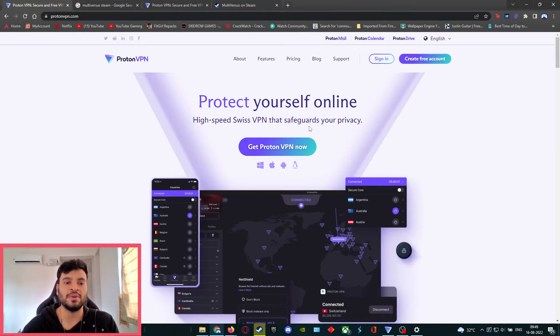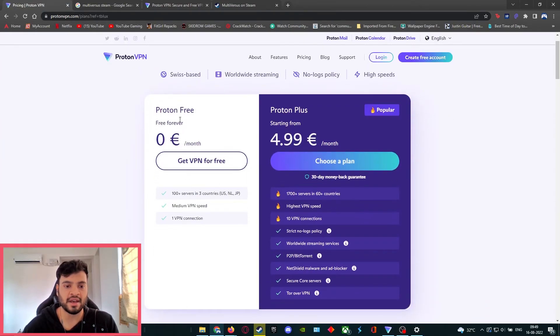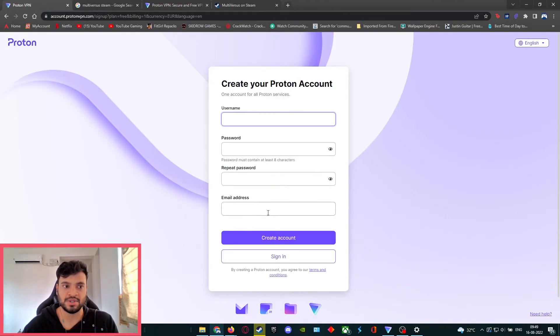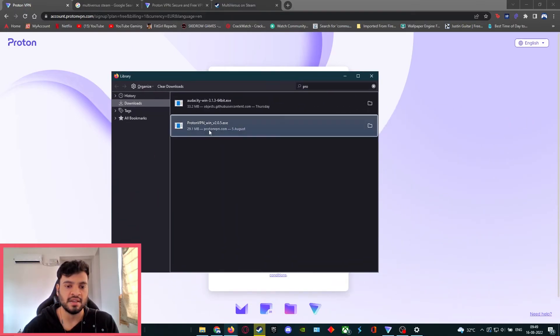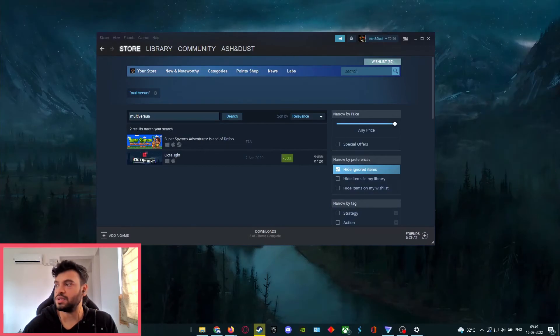Go to the ProtonVPN site, hit 'Get ProtonVPN,' and they have a free plan — click that. You'll have to create an account, which I'm sure you know how to do. Once done, it will download an installer. Run it, it's fairly self-explanatory, and install ProtonVPN.